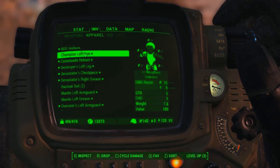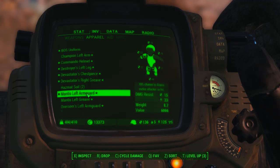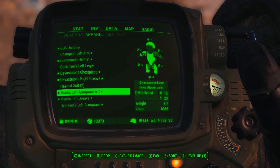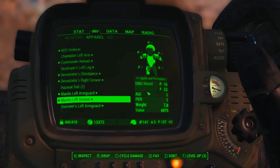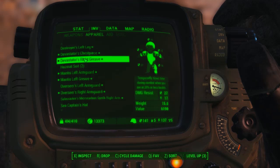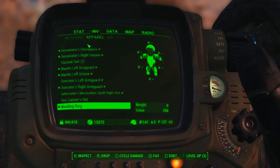Looking at the apparel now - the Mantis left arm guard and the Mantis left greave. 'Greave' is just a different name for your leg piece. My left arm was a Champion left arm and this is the Mantis - they're both 15 defense, but the Mantis has better shock resistance and gives agility and perception instead of strength and endurance. Nothing still beats my amazing 27-resistance leg piece, but I'm really happy with these.